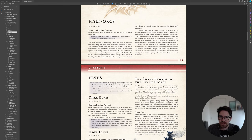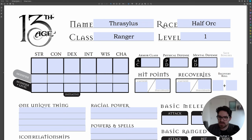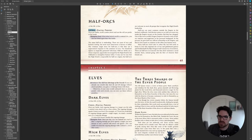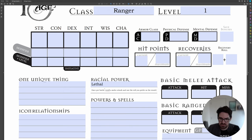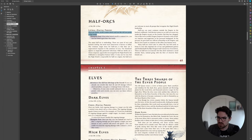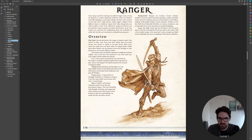Half-orcs get a plus two to strength or dexterity, and we also get our lethal racial power. Let's note that on the character sheet. Once per battle, we get to re-roll a melee attack and use the result we prefer. Now let's check what we get from the ranger. Going to chapter four, Classes, and looking at the ranger: the ability score bonus is plus two to strength, dexterity, or wisdom. So I'm going to go for plus two on dexterity from the race and plus two on strength from the class.